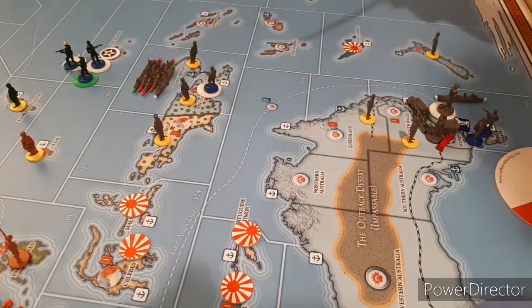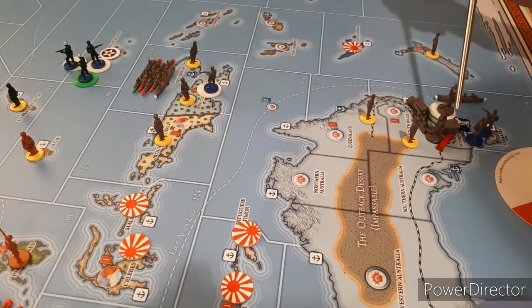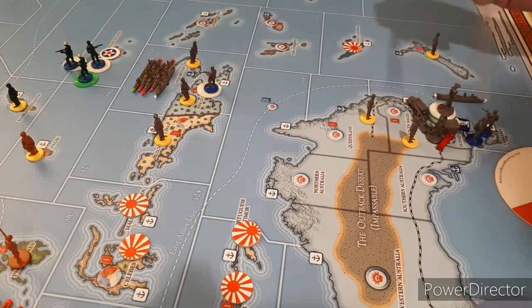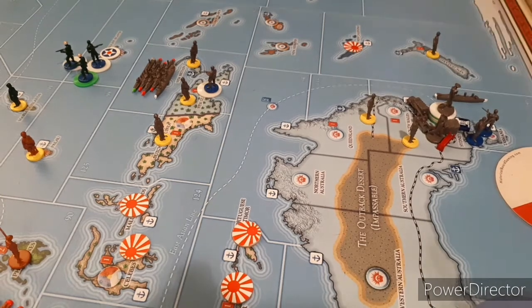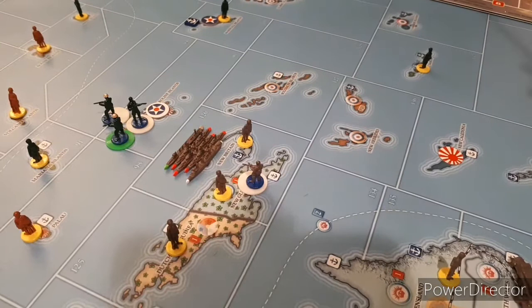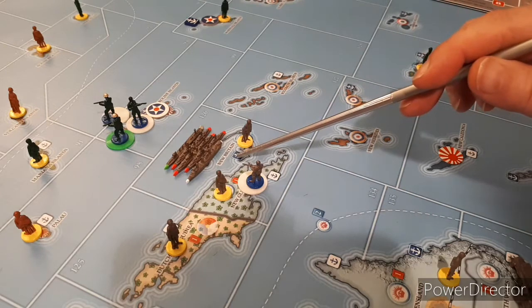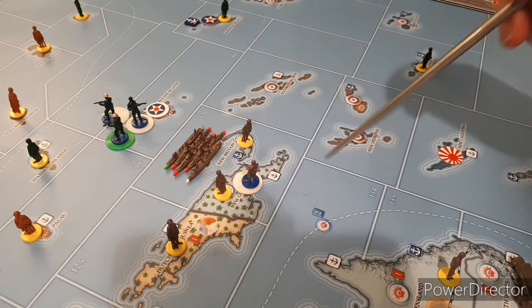We're doing the British turn, so I'm going to show you the Australians first since they're the least exciting. They're building a transport and an infantry. They used the Dutch money. And then over here, the Australians left the Gambler Islands and went one, two, three to this place where they have a major port and dropped off their Marines.